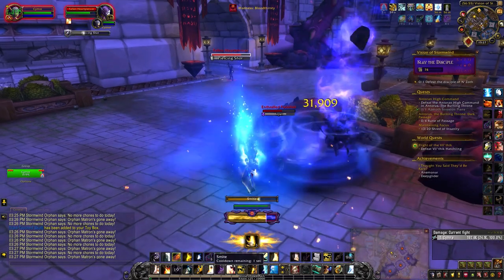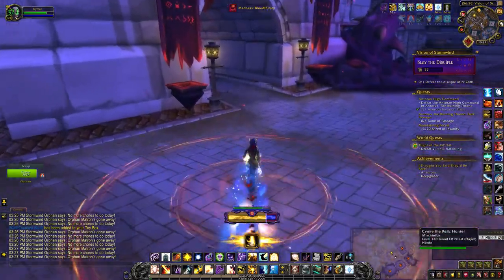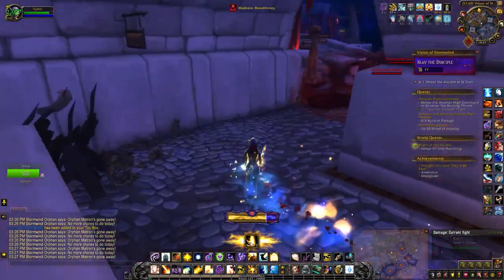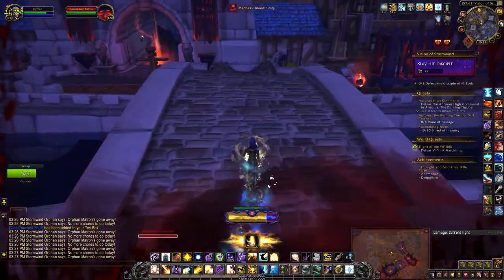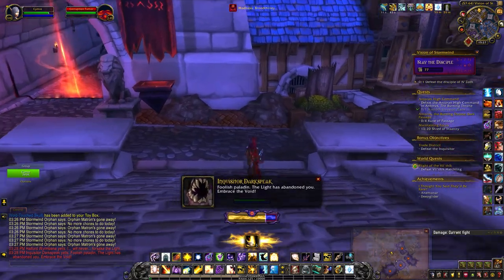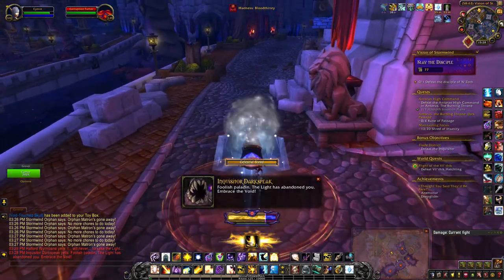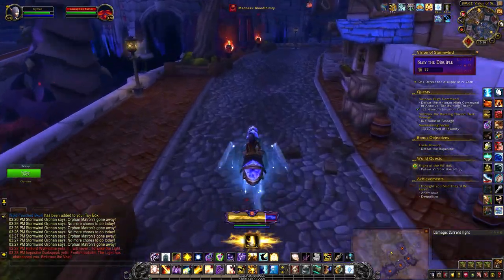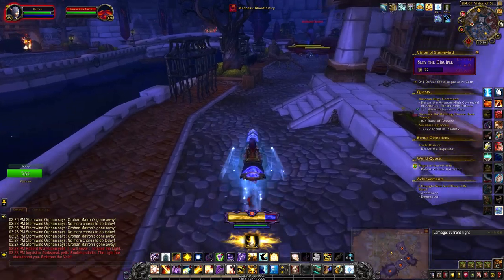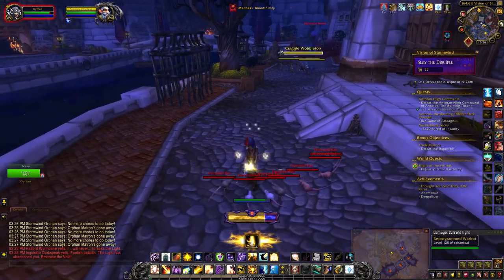The second toy actually comes from a roaming NPC, which is a rare elite. I'm not sure whether it's technically a rare spawn because I do see it regularly when I come into these visions, but he walks up and down this path and has his own little posse. There he is over there — Craggle Wobble Top.